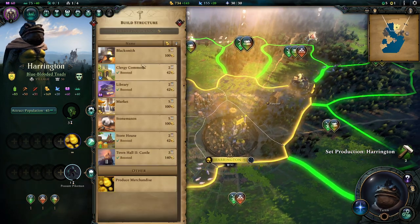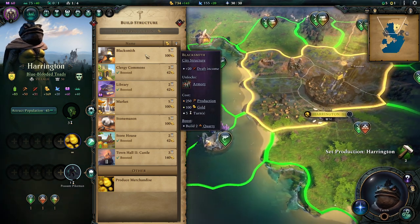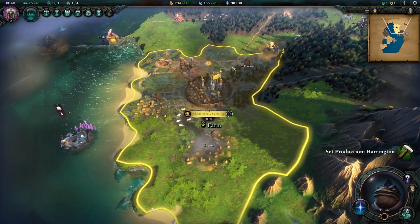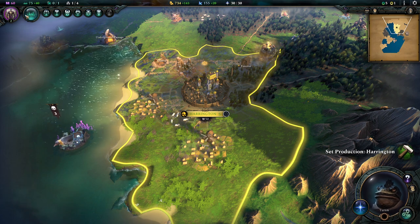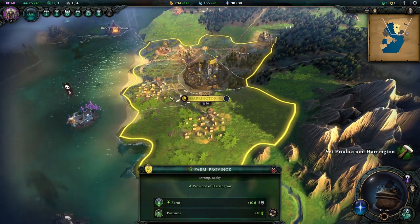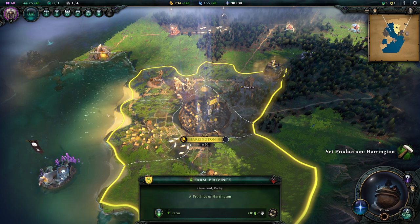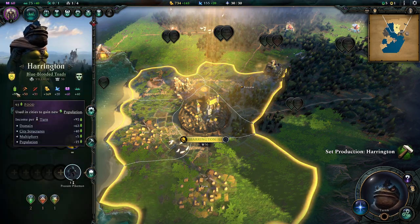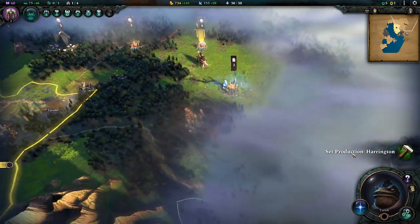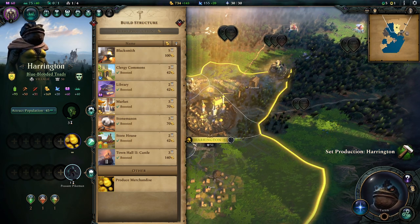Let's check our city again - we've got a bunch of stuff boosted which is lovely. We can start thinking ahead a little bit. So let's build a second farm, also because a second farm will boost the growth so we grow quicker. Plus if you remember, we have this thing increasing the farm output even further, so these are just really really good value for the money. Already we are almost at a hundred output - this place is going to grow fierce. We can't move any more here, we need to set production and build something.